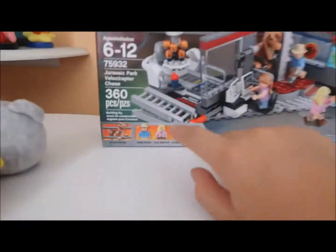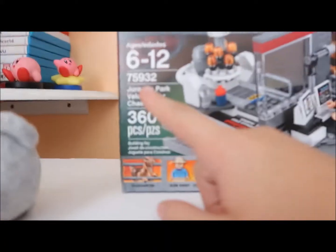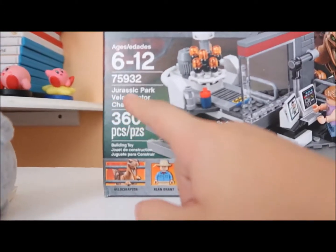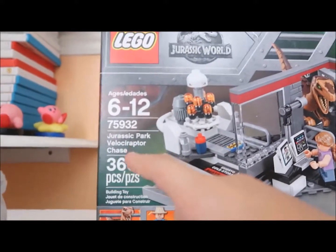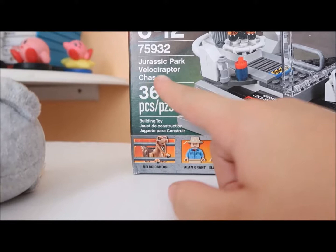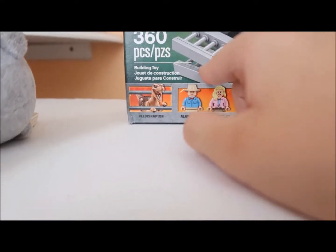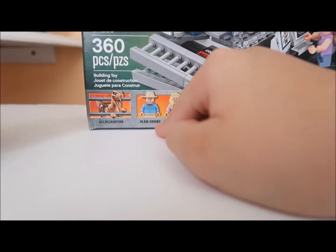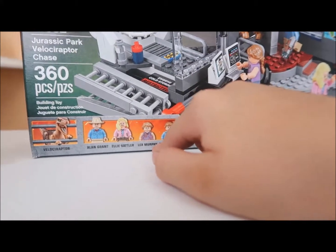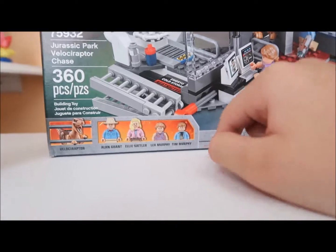Revealing Jurassic World! Ages 6 to 12. It's Lego set 75932 - Jurassic Park Velociraptor Chase. It's 360 pieces. It comes with Velociraptor, Alan Grant, Ellie Sattler, Lex Murphy, and Tim Murphy.